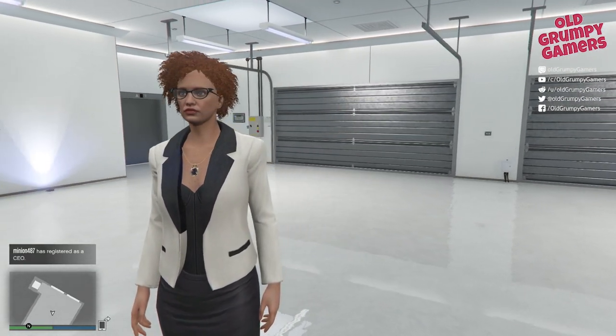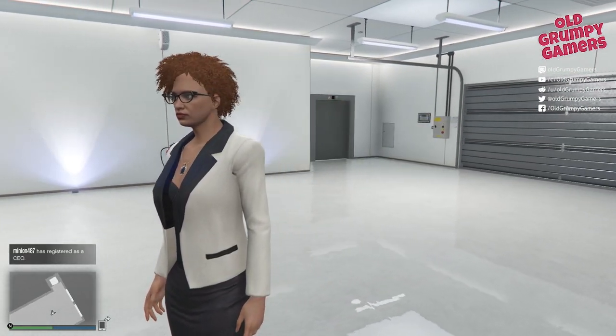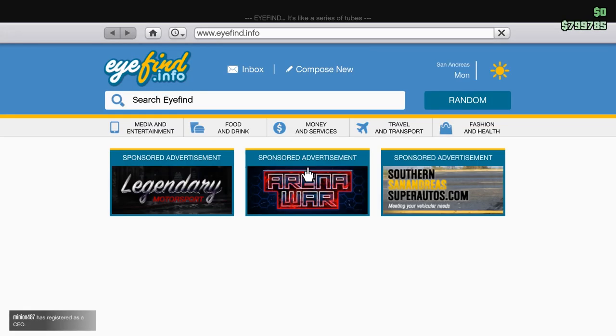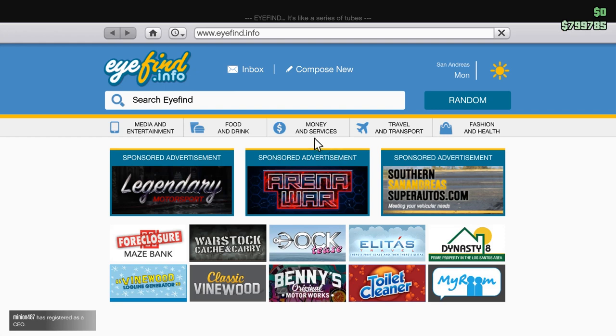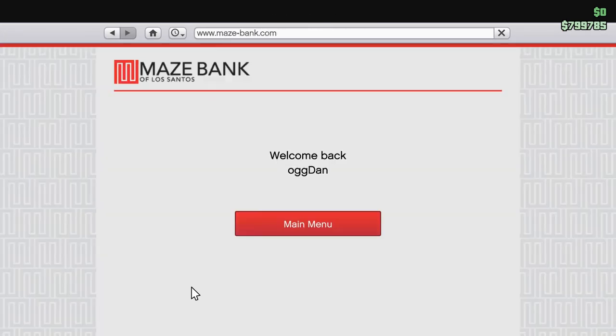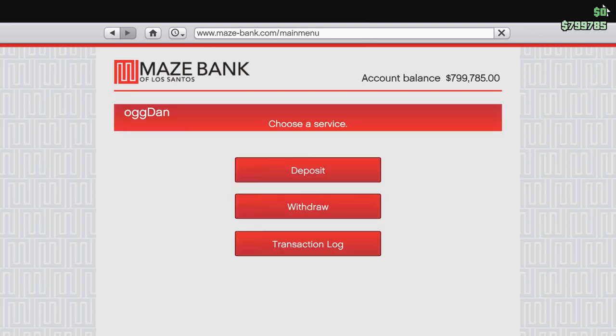Let's check one more thing — let's make sure we still have a flush looking bank account. In my previous character's account I had around about 800k. So if we sneak down to Maze, log in — and there we are. We have 799,000 and change.